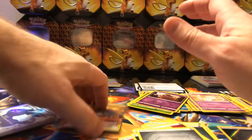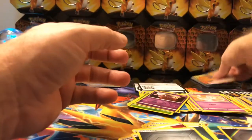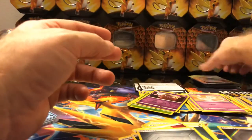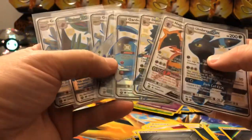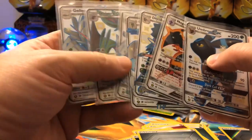We also got two of the GX Zapdos, Moltres, and Articuno, plus two Rainbows of Moltres, Zapdos, and Articuno — so that's pretty cool. And we got 8 Shiny Full Arts total. None of the ones we still needed for our collection, but that's still pretty cool across 18 tins.